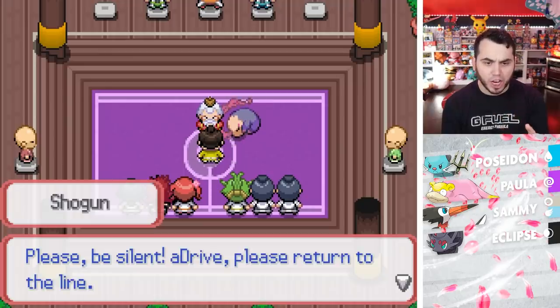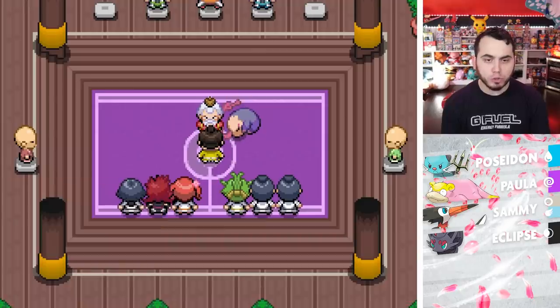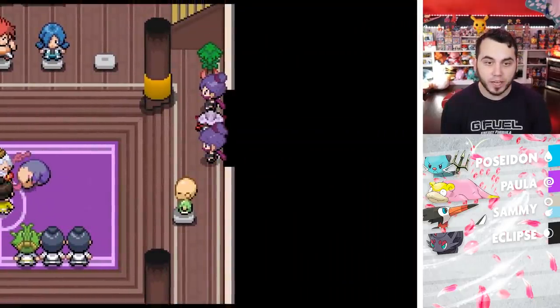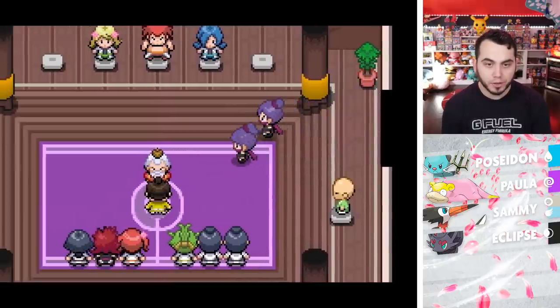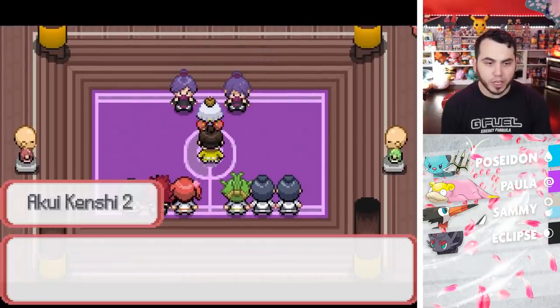'Please be silent. ADrive, return to the line.' Next — 'Forretress, use Explosion!' Oh, here they come. 'Excellent work, Forretress. Now get back in your Poke Ball. Surrender your Pokemon. The Akui Clan strikes.' Looks like we were having such a nice tournament.